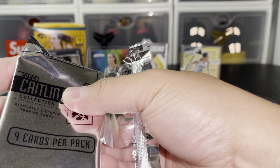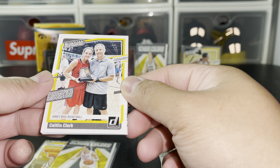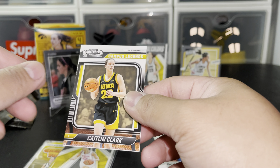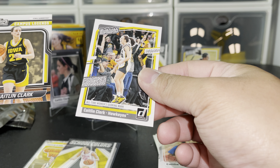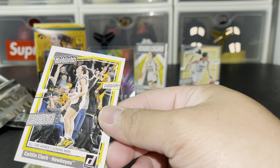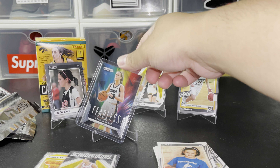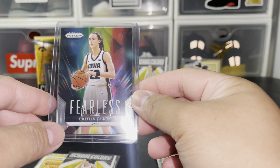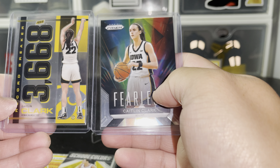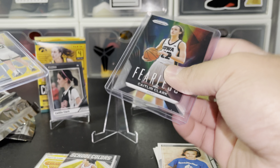Hey, this is the last pack — I hope something good. We got two in a row! Come on, get something good. Okay — with her dad — Miss Basketball card. Another younger Caitlin Clark card. All-time women's scoring mark — oh, she broke the record! Wow. No auto, but I'm happy with the prism. We have two inserts from her Iowa days — I like it.